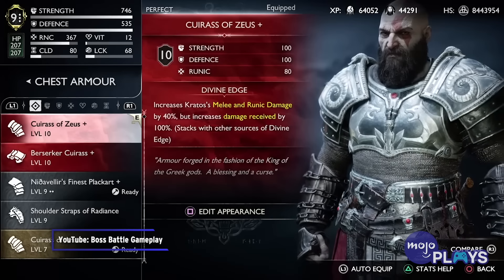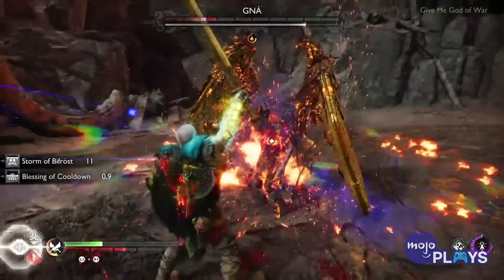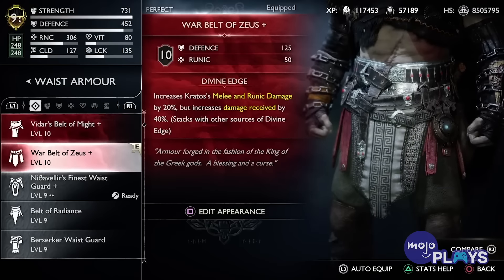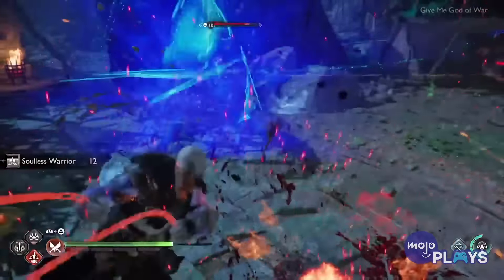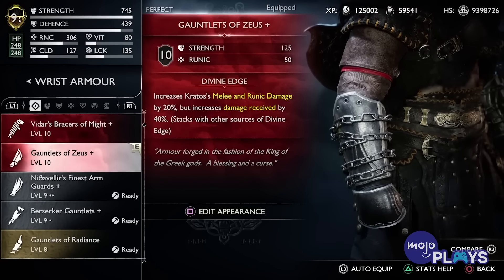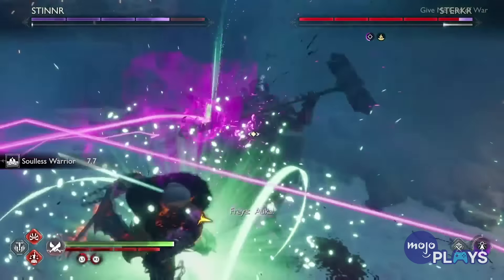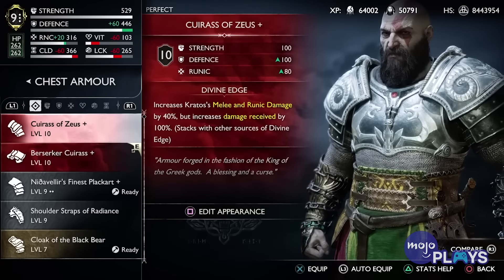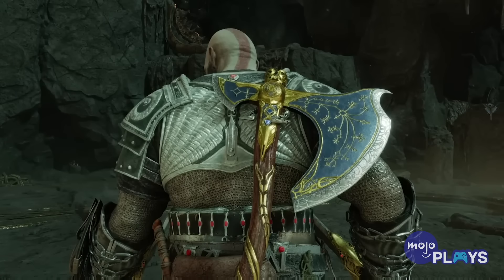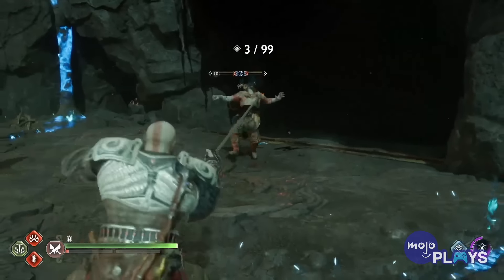The Armor of Zeus can only be gained on a New Game Plus playthrough. That wouldn't be so bad if not for the particular enemies that hold each piece — of course, they're Valkyries, and of course, they're three of the strongest ones. To get the War Belt, you must defeat Hildur in Niflheim with its annoying deadly mist issue. The gauntlets are earned from Gondol in Muspelheim, who has extremely destructive fire attacks. Finally, the cuirass is held by Sigrun, the queen whose reputation for being a chore should precede her, and who's only fought after all the others are slain. The set comes with high stats as well as a major increase to damage, both in output and how much Kratos takes. It returned in Ragnarok, but was a bit easier to obtain.